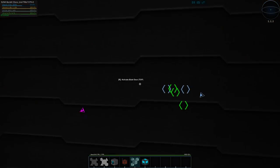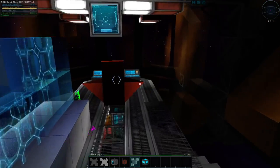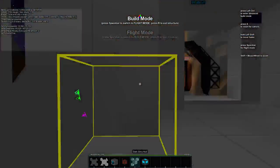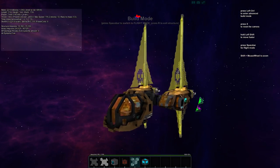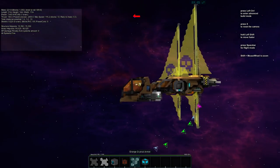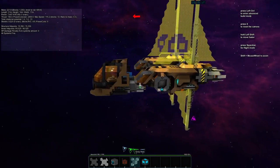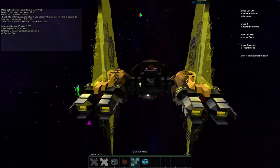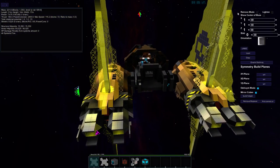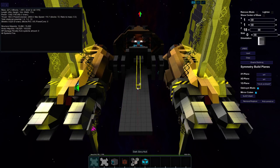Beautiful — we've already done something cool. I like doing cool things right at the start. Let's check it out from a distance. That's going to be really cool looking once there's a whole ship. Now this hallway has to be long enough that it extends past the end of these ships, so let's go ahead and put in the floor for that.